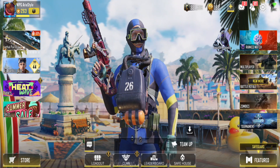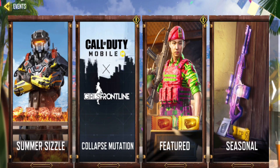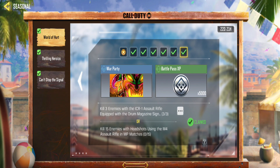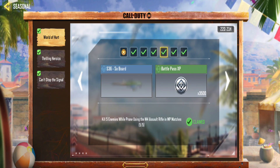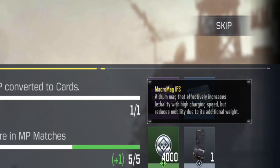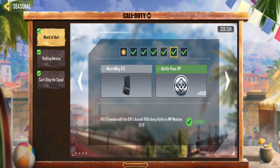To access the Macromag IFS attachment, head over to the seasonal section in the game and then proceed to the World of Hunt. This is where you'll find what you're looking for. Here it is — the Macromag IFS. This attachment brings a drum magazine to the ICR1, boosting its lethality with rapid charging capabilities. However, it does come with a trade-off: increased weight, leading to reduced mobility.